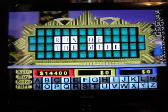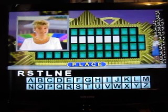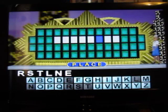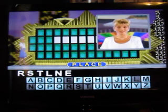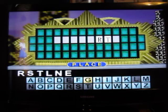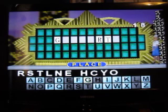And that brings me to $14,400. Woo-hoo! I'll go past the $300,000 mark if I win this bonus round. Place is our category. We're going to start with R, S, T, L, N, E. All right, now we have three consonants and one vowel. I'll try an H. I'll try a C. I'll try a Y. And I'll try an O. And none of those are there. Oh boy, this is going to be tough.